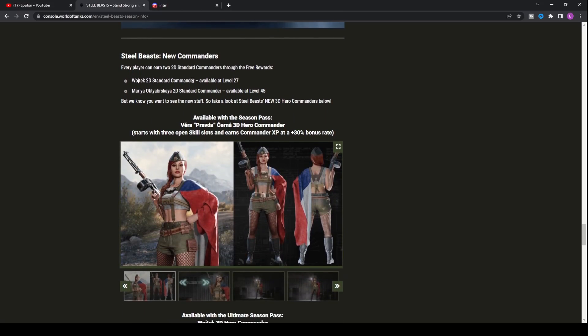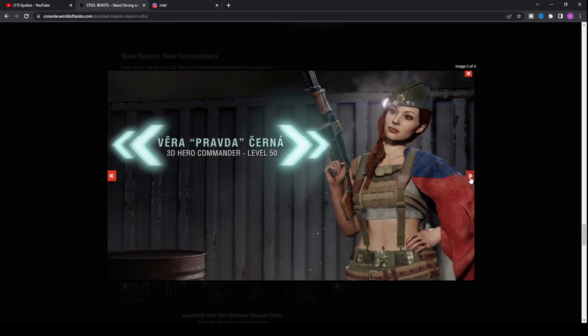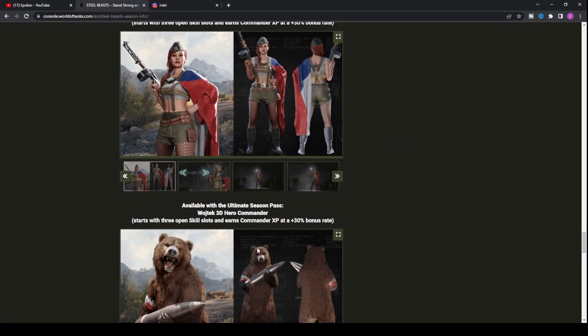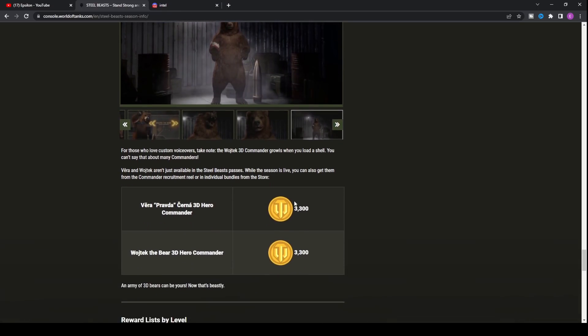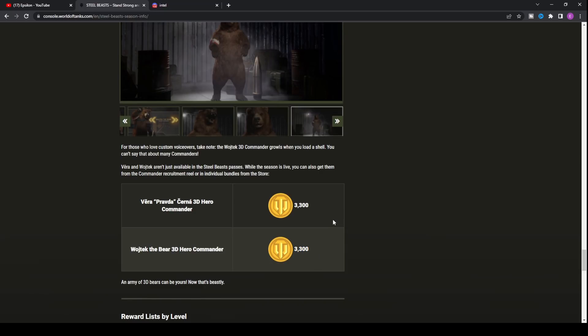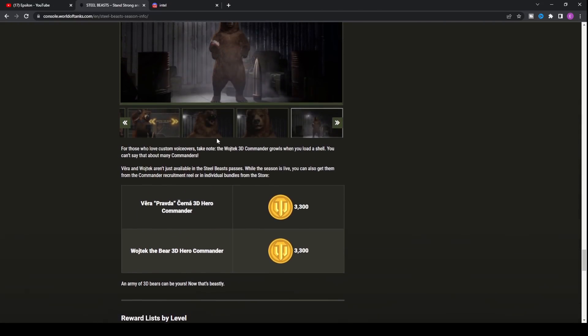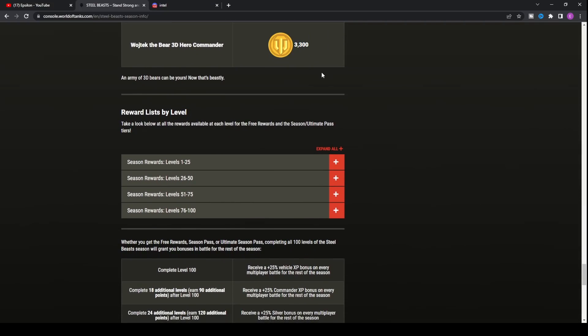The Steel Beast new commanders are also here. As you can see on screen, there's a female commander — seems like a nice money-making tactic for Wargaming. If you're not interested in that and want to purchase the bear, Roycek is here. They're 3,300 gold each, which is very expensive in my opinion. If you are interested in 3D commanders, they do earn you an extra 30% commander XP, but I'm not sure I'd spend 3,300 gold on a commander.